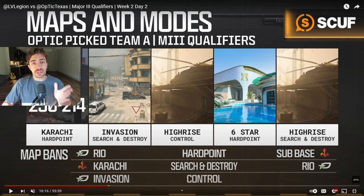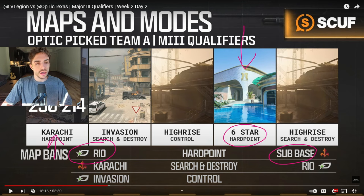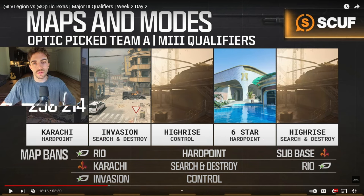So to start off, Team A gets the first Hardpoint veto. In this specific series, we vetoed Rio, and that gives Vegas the choice of another veto — they're going to veto Sub Base. Based on these two vetoes, it goes into the Hardpoint map picks. For map one, we have a decision: we can pick Karachi, Six Star, or Vista — we end up picking Karachi. Vegas then has a decision on the two remaining maps; Vista gets left out of the series, and they pick Six Star. So we're going to get a good side on Six Star Hardpoint, and they get their side pick on Karachi.